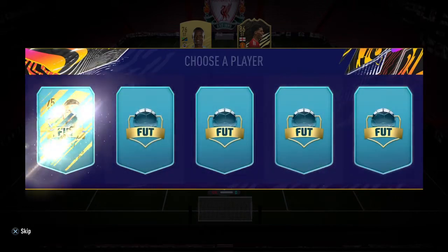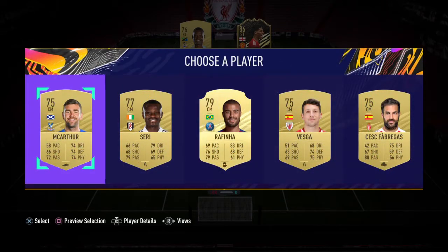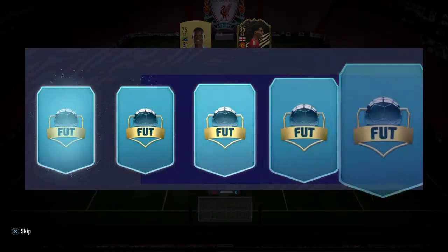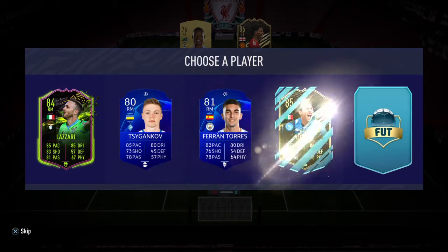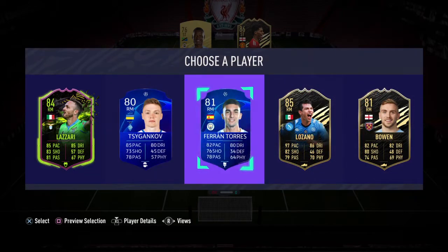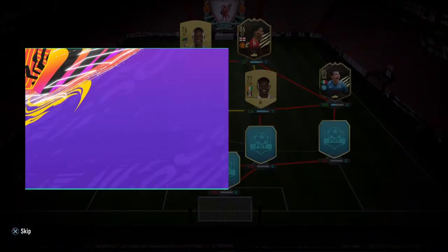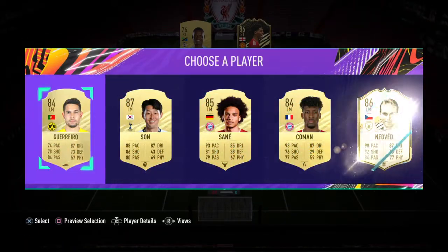So we're on 20 chem already with three players in. We'll take Seri for now — Premier League link. So now onto a right mid, big picks here. Oh, Hirving Lozano with 97 pace — I've got to take that, I've got no option. 97 pace, got to take Hirving Lozano there.